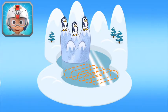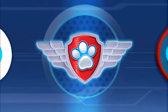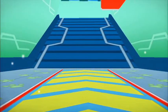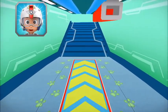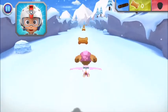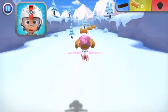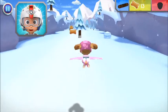Skye, come in. There are some penguins trapped in the middle of an icy lake. Zuma can build a raft to save them, but only if you find the five wooden logs he needs. Collect them for him.